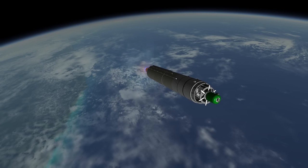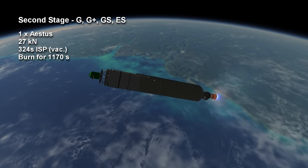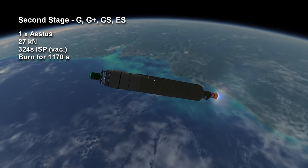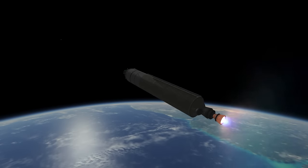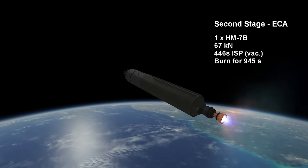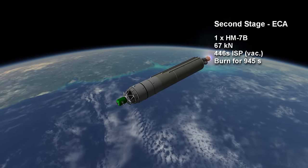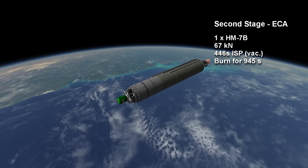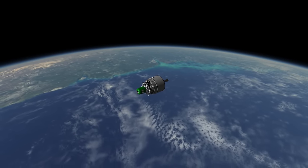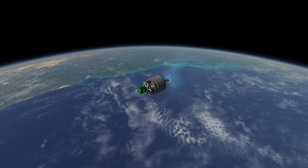The difference between the ECA version and all the others is in the second stage. All other variants use an S-DIS engine burning monomethyl hydrazine and nitrogen tetroxide for up to almost 20 seconds with 27 kilonewtons thrust. The ECA uses an HM7B hydrogen-oxygen engine with much better efficiency — 446-second specific impulse in vacuum and 67 kilonewtons thrust. It burns for up to 15 minutes and 45 seconds, giving the ECA a capacity of 9.6 tons to geostationary transfer orbit, around 3 tons more than is possible with the S-DIS engine.